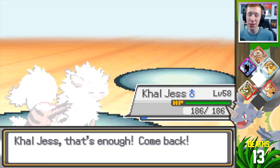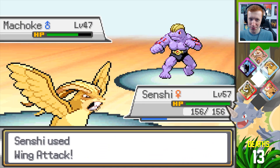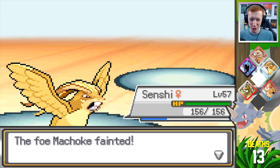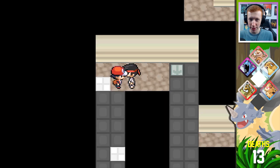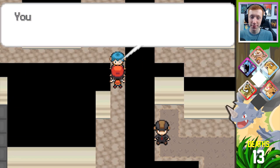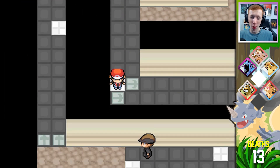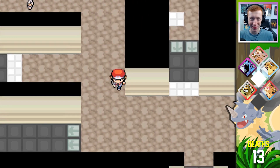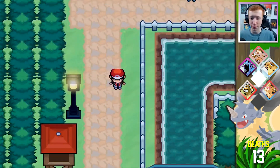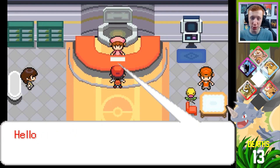Senshi takes out the Machoke. Are there any extra trainers around here? No extra trainers. Okay. I'm going to go back and heal because that's just the smart thing to do. I'm pretty sure we have enough potions to deal with this gym battle anyway, so not going to worry about stocking up. Do we have Full Restores? I know I have a bunch of Hyper Potions. We do have three Full Restores.